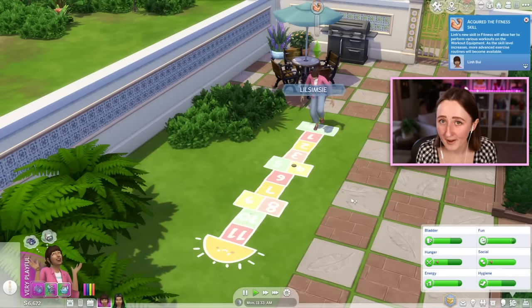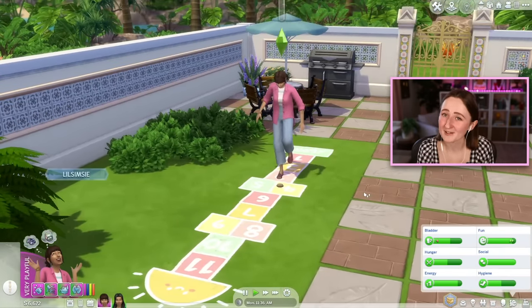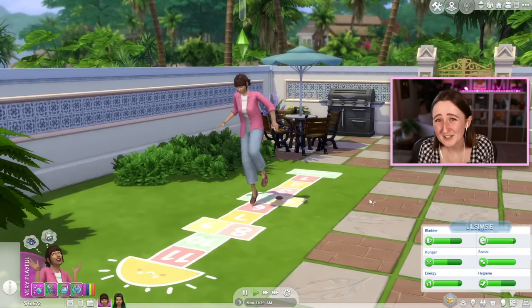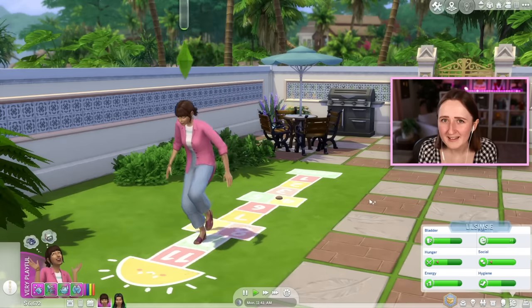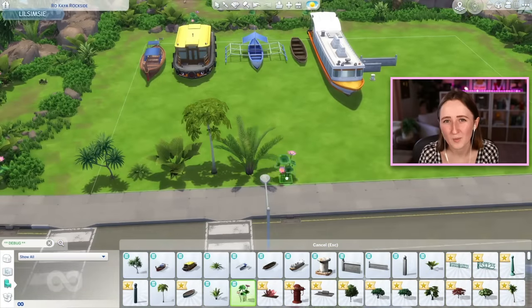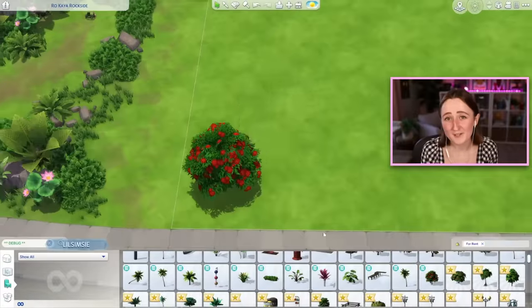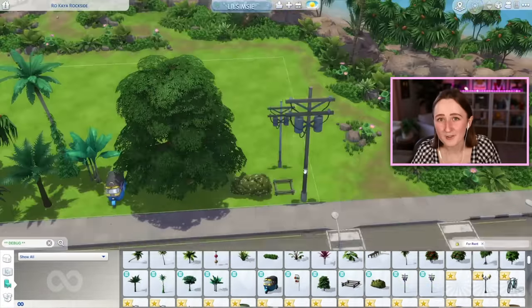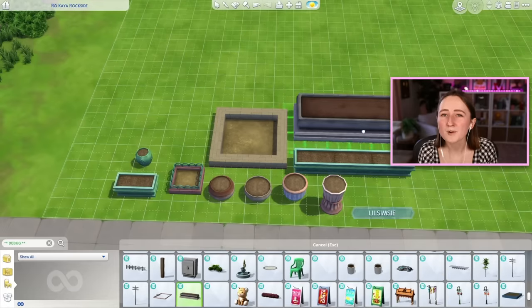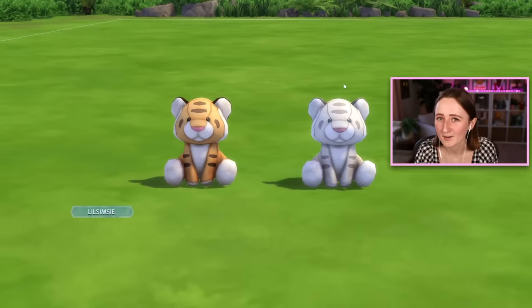These are going to be such cute additions to your yards — I think I'm going to use these a lot. It's always nice to have new games and activities for kids because they can't really do that much. Debug is pretty good too — there's a lot of really nice new landscaping, including a lot of lush tropical plants. I was also very excited about a huge array of new planter boxes — I'm going to use these all the time to landscape community lots. And most importantly, there are two tiger plushies in Debug that you can get from donating to the tiger sanctuary.